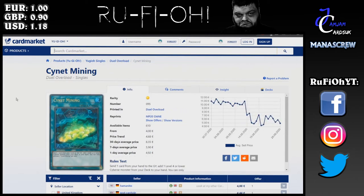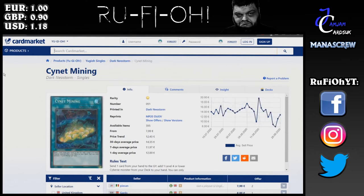We've also got the Ultras for around €4 a pop from Duel Overload. Cynet Mining has absolutely tanked through the floor in the last couple of weeks from around €11 or so, which is what I paid for mine. The Secret Rare version is around €8 a pop. Honestly, if you're going to do this, just go ahead and get yourself the secrets. At €24 for a play set, you can get them in first edition secret for that, and they'll hold much better long-term value. I don't see them coming down much more — if anything, they're more likely to start to recover, particularly if a solid version of a Cyberse deck comes around.